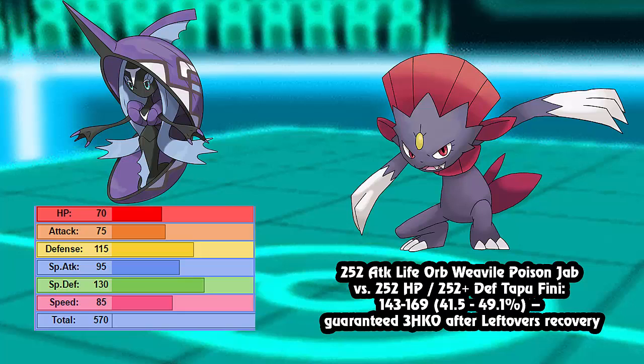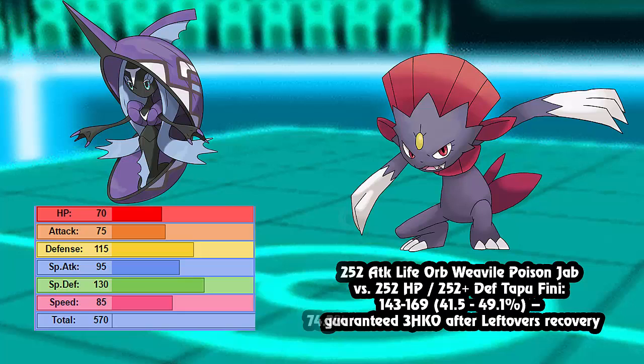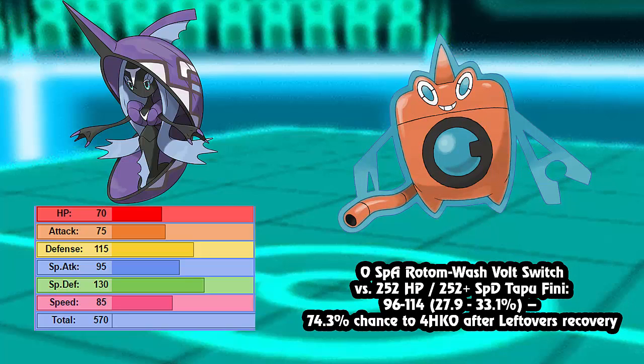Something you see common in OU but also in league format is defensive Rotom-Wash. Zero Special Attack Rotom-Wash with Volt Switch versus max HP, max Special Defense Tapu Fini is actually 27 to 33% - in other words, a 74% chance to four-hit KO after leftovers. So that's a STAB super-effective attack and it does essentially nothing.